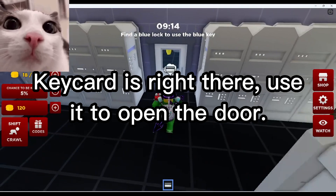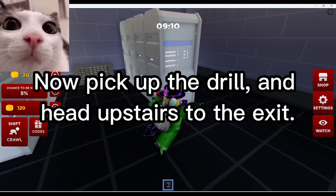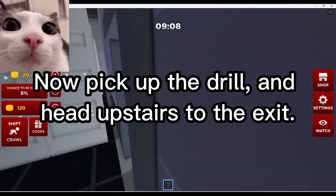The key card is right there — use it to open the door. Now pick up the drill and head upstairs to the exit.